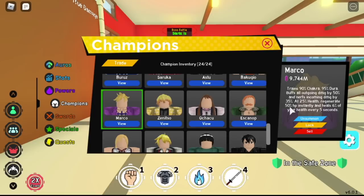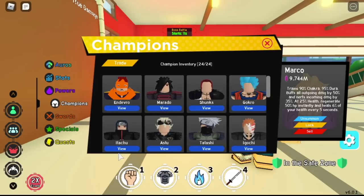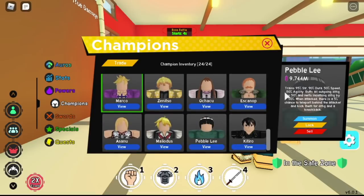If you don't have Marco, just use Itachi or Pebble Lee. They both have the same 50% increased damage, so yeah, just the same. The good thing with Marco is it has heal, but you won't be needing it.